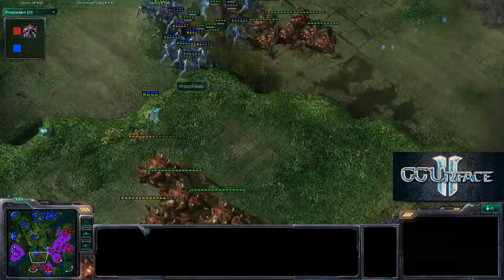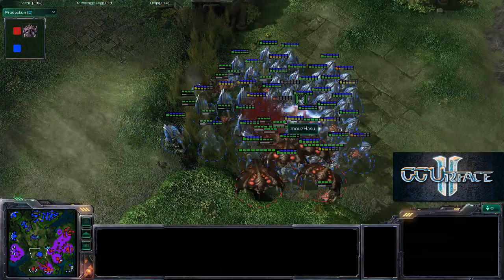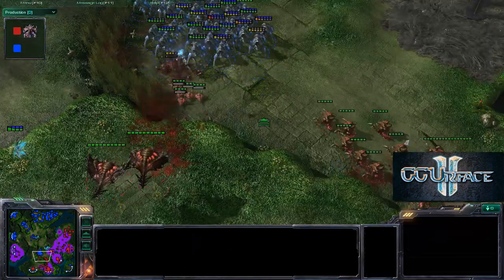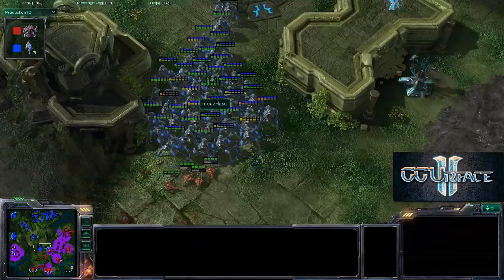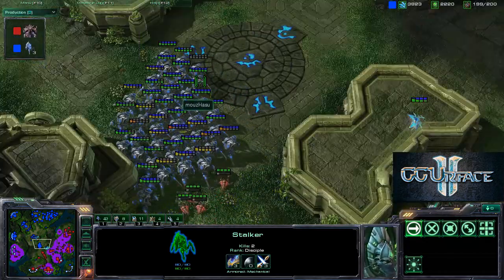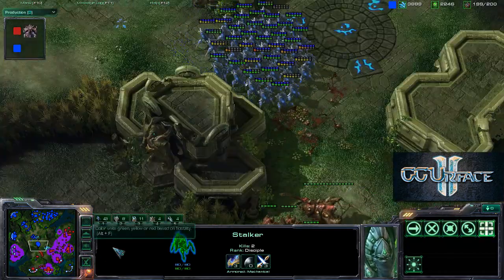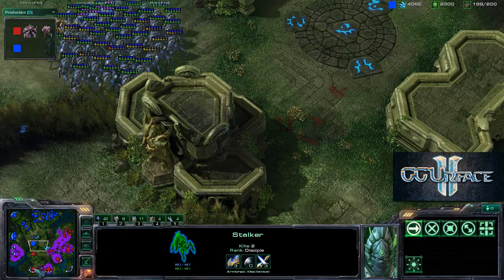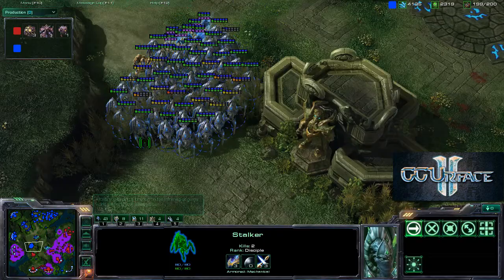Brood lords are chasing the stalkers, but the stalkers maneuver into position and snipe three brood lords — very nice play by Hazu. Both armies are very near 200 supply, but army count isn't what matters because both players can produce up to 200 at any time. It's all about composition; we see stalkers controlling the map with a good demeanor.